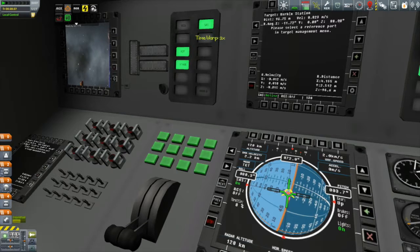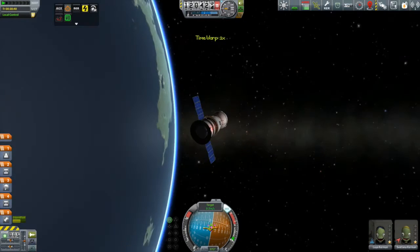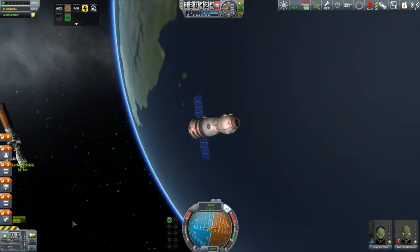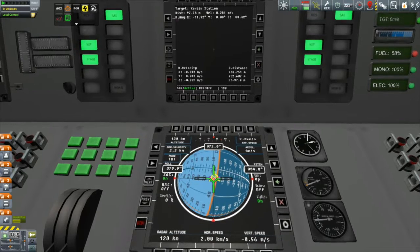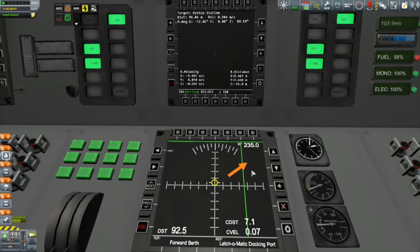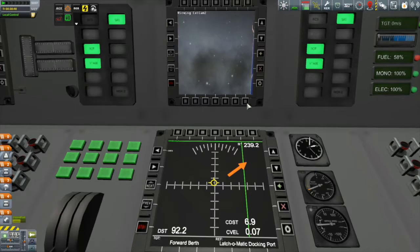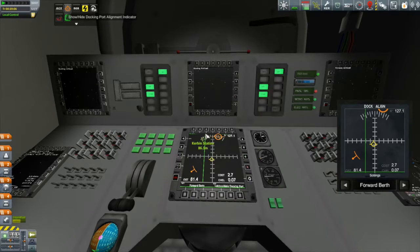I felt a bit better when I finally managed to catch the station in my rear view camera — okay, there it is, I'm not just about to crash into it. Once I was down within 100 meters of the station, I brought my relative velocity down to under half a meter per second, playing it cautiously. Then I had to go out of exterior view one more time — this was actually my third time — to select the docking port as my control point. Action groups would have been nice. Then I could bring up the docking alignment indicator.